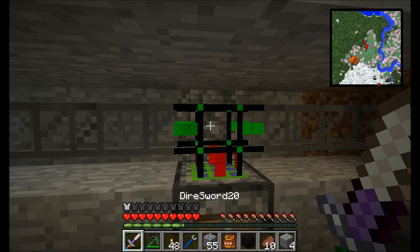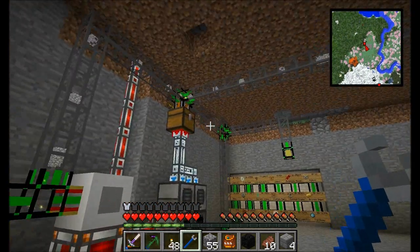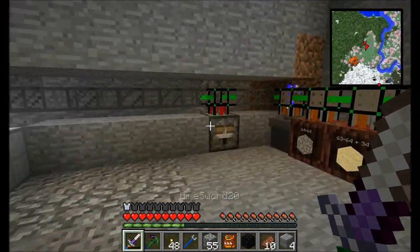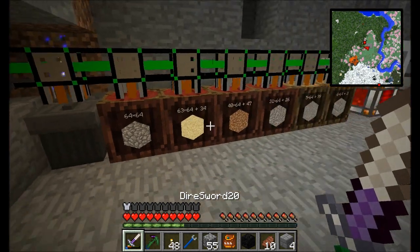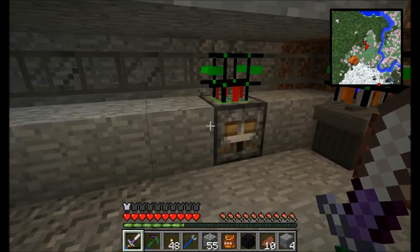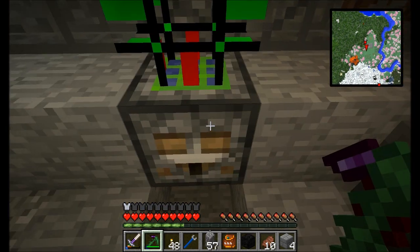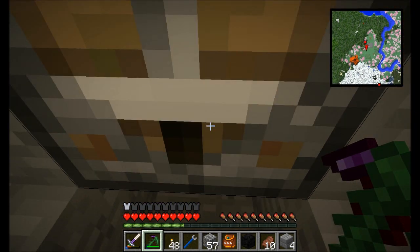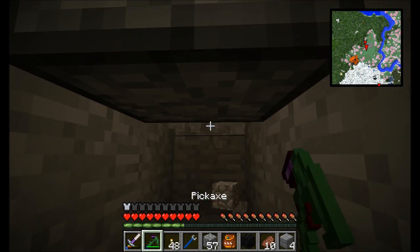So what I'm going to do is configure this to send all the coal right here, so any piece of coal that enters this network is going to land right here. I'm pretty sure the only output face for this block can be the bottom, so we want to pull items out of the bottom. Then I think what we probably want to do is get a few pieces of sand for crafting.